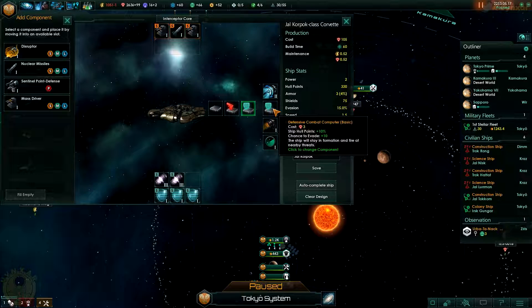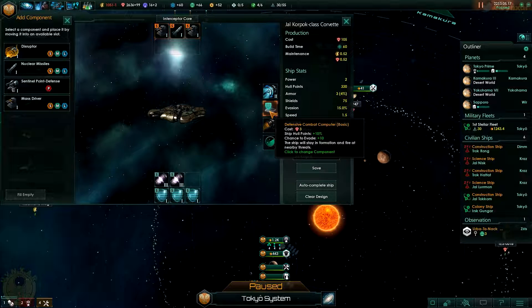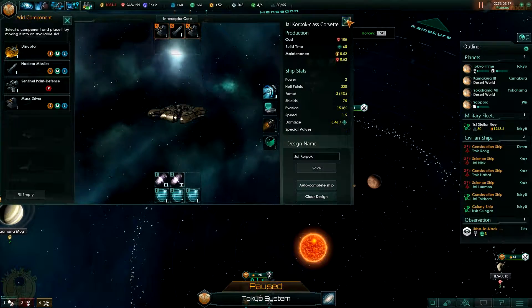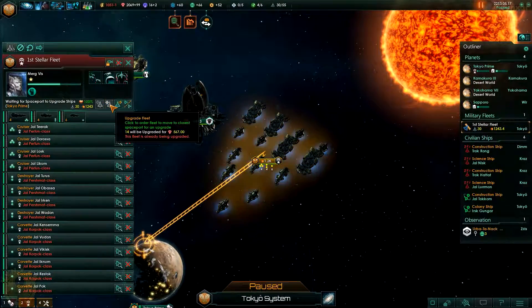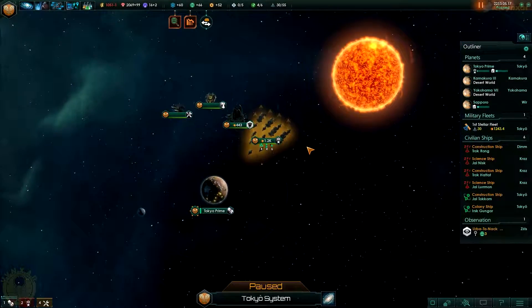Now I've got the corvette - let's see, I've got only small slots. I've got a bit of power but not too much. I'm going to switch the reactor to cold fusion one. I'll add two and we're going to add one more deflector here - we should be fine. I might want to trade one of my things for a disruptor, I'm not sure. I'm going to stick to that. Let's go back to the fleet and ask them to upgrade - it's going to take a bit of time but it should be for the better.